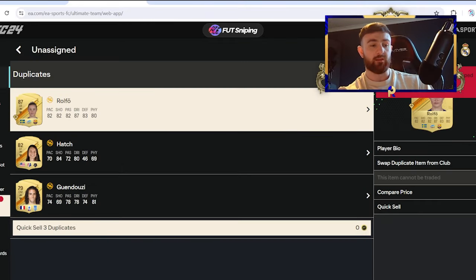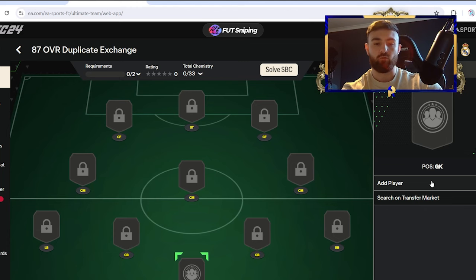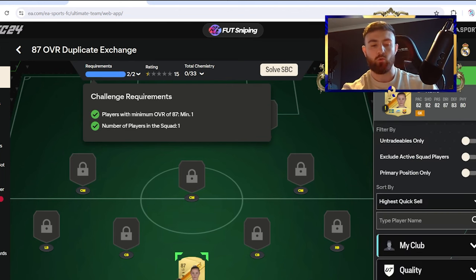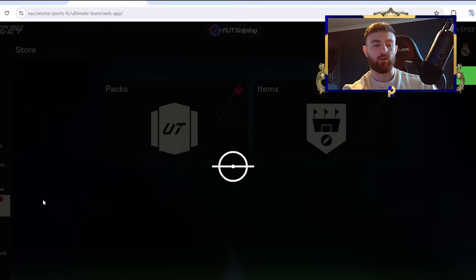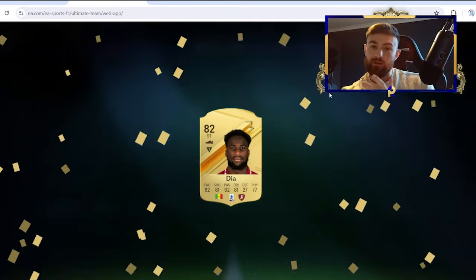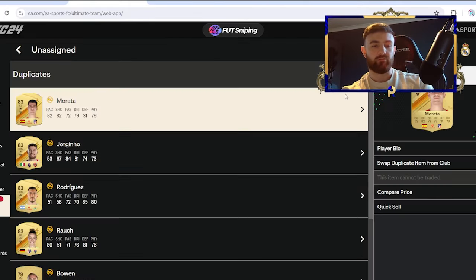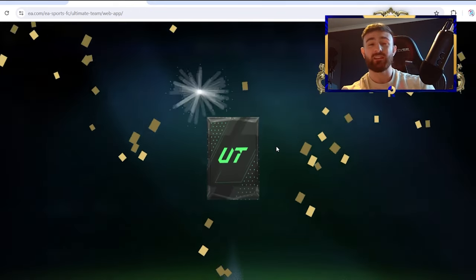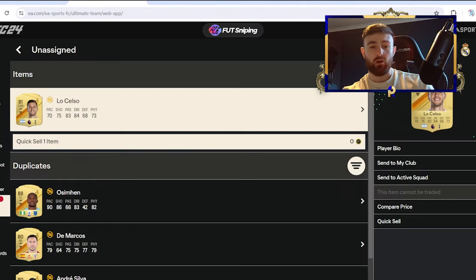We can't complain about these packs at all. It would be very nice to see a blue, so if EA could just take note of that. We'll pop open the exchange packs from Rolfo and Renard to see what contribution we're getting towards more packs. If we can maybe get a TOTS out of those — the thing with these methods is if the weight is poor on one set of packs you can go open other exchange packs which may have better weight at that time, because EA does change weights on different classes of packs quite often. We got Ossiman — that's nice, another exchange pack. Back-to-back extra exchange packs.